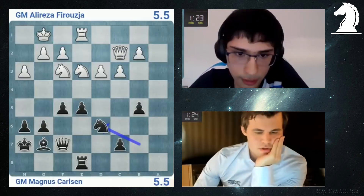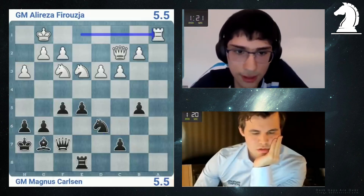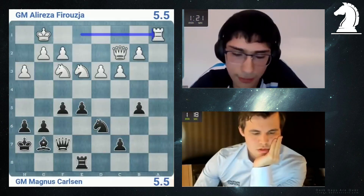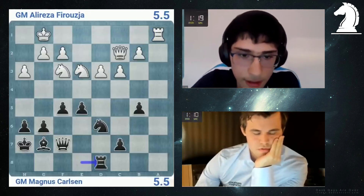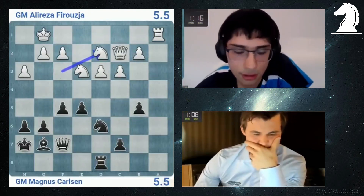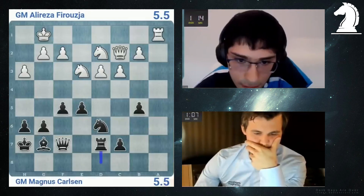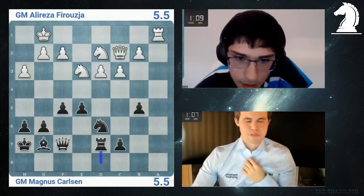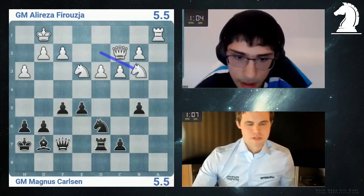Let's see, what can I do? I can go e4 whenever I want, but I'm not sure I really want that. A5 simply. G5 probably is his move. He's good at this, just keeping the tension, forcing people to spend a bunch of time. So he wants e4. Let's go Knight d2. He might go e4; the tension looks pretty good but there's not that much to do. He could go e4, f3.